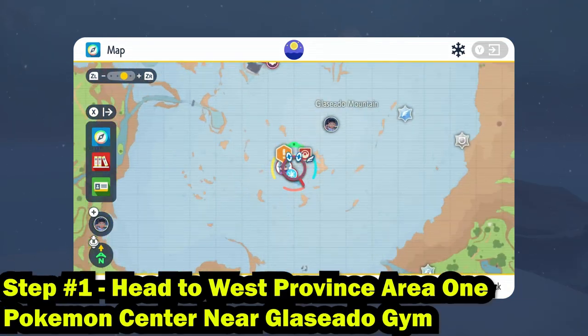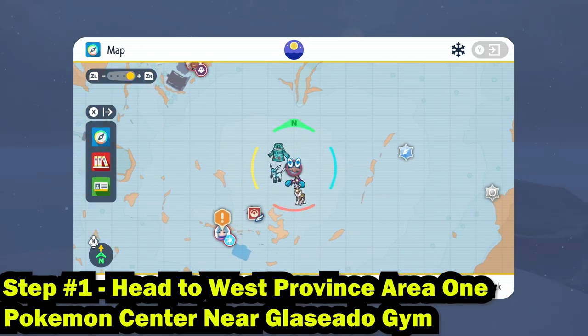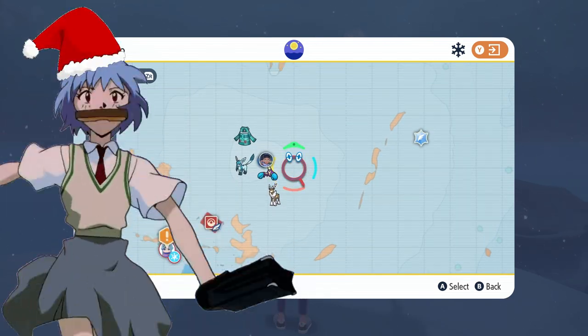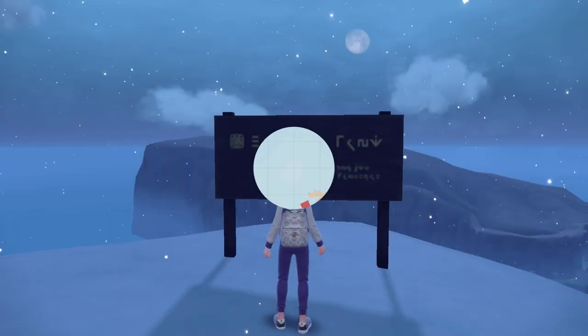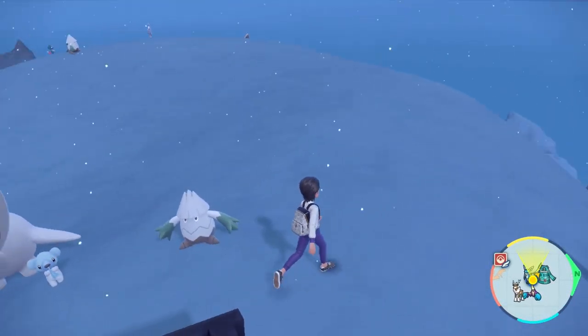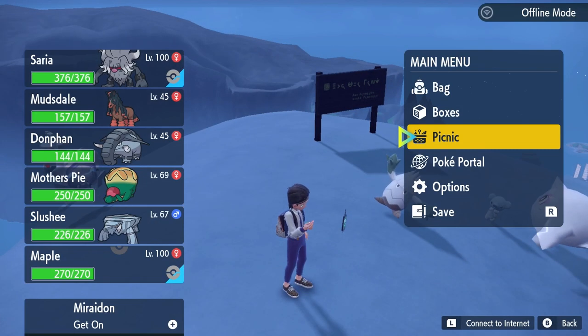Step number one: the first thing we're going to do is head to the Glaseado Gym. Once you're here, we're going to take a little bit of a hike up the mountain to the highest peak in Paldea. You'll know you are here not only by this mark right here on the map, but you're going to notice a lovely sign that literally says this is the highest peak in Paldea. If you're here, you're good to go.